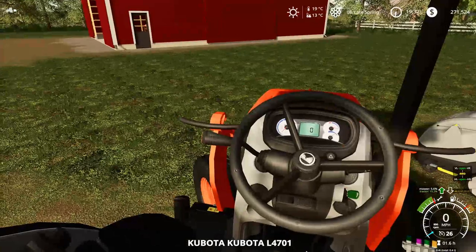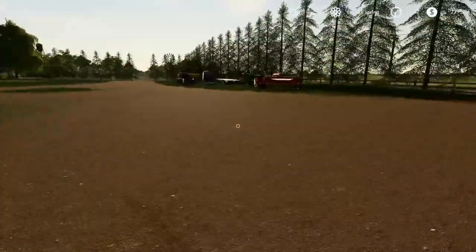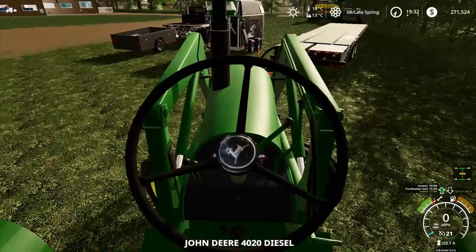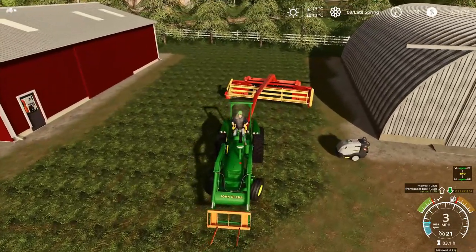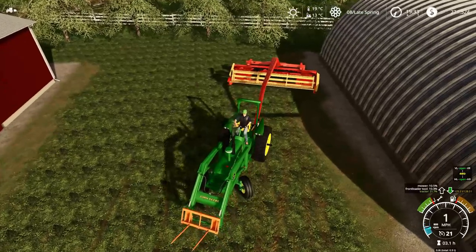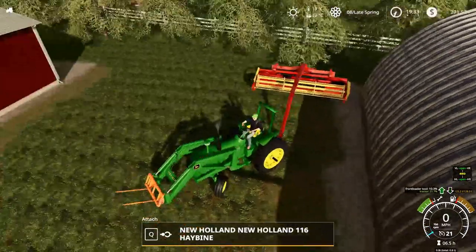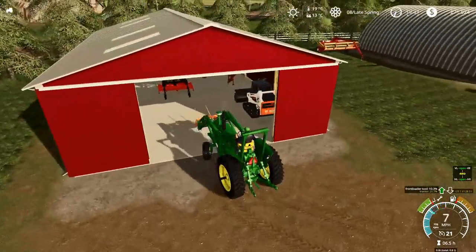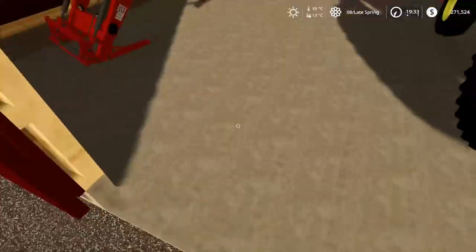We can stick this in the shop where it belongs. We're gonna go get our 4020 and park the hay bine as close to the quonset as we can, just to keep it all nice and organized — we can actually fit everything in there without having to squeeze. Just about there, I'm gonna call that good. I'll pull this into the shed since we don't really need it by the quonset right now. Shut her off and shut the doors.